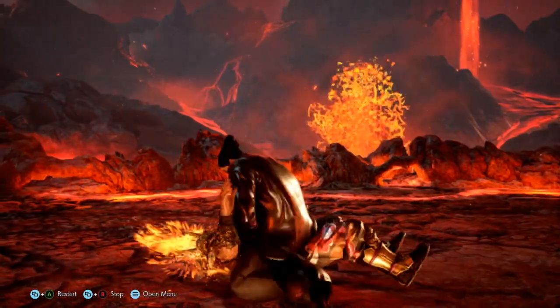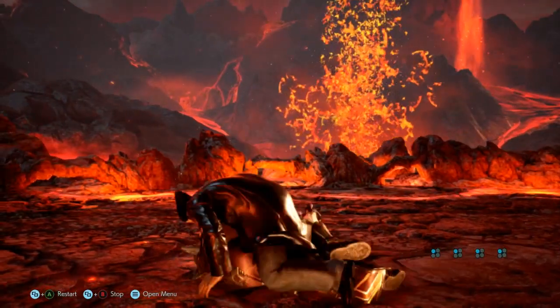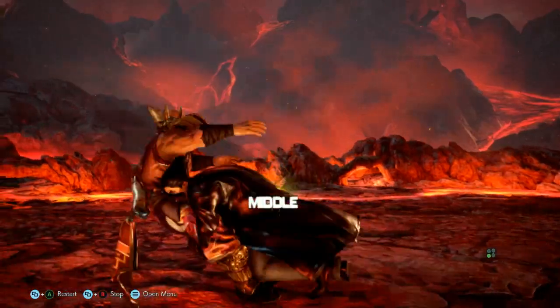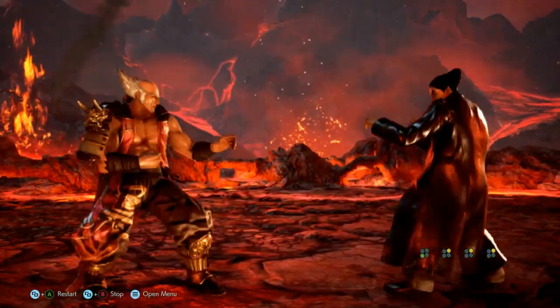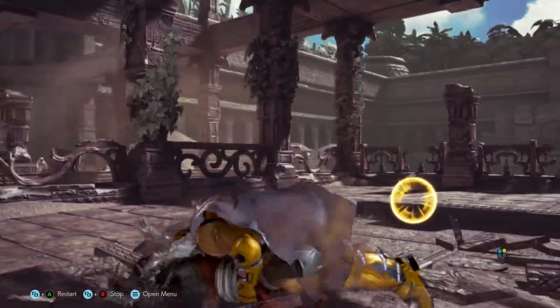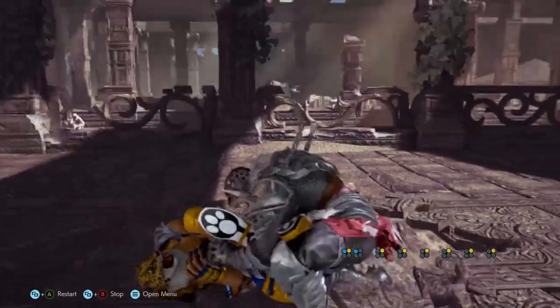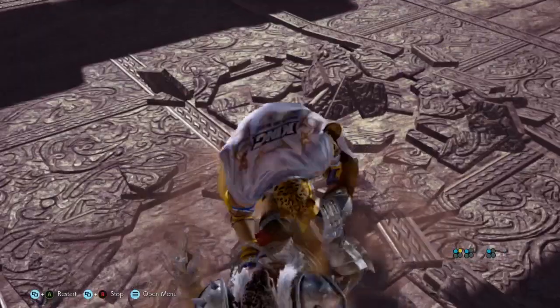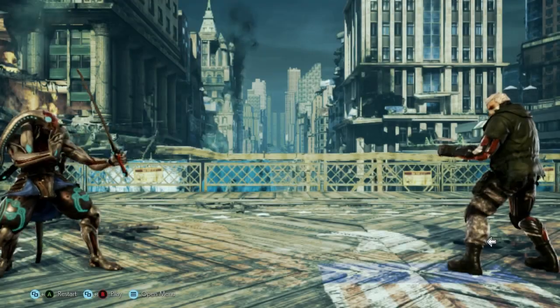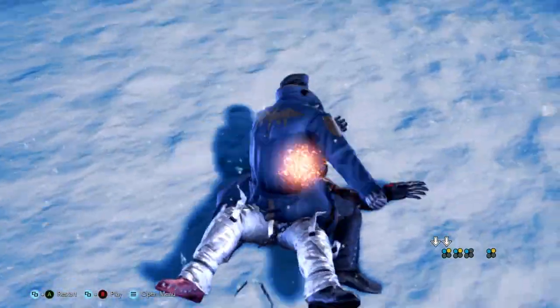If they use a 2 punch, you need to block it with 1, as that's the corresponding limb to block in this position. If they use a 1 punch, you need to block it with 2, for the same reason. Some characters can perform a crossbody arm lock, which can be broken by pressing 1+2 and then 2 repetitively. Some characters can also perform a crossbody leg lock, which can be broken by pressing 1+2 and then 1 repetitively. Note that Yoshimitsu's tackle is unbreakable once your character is on the ground, and Dragunov and Marduk both have unique tackles with different properties to their mix-ups.